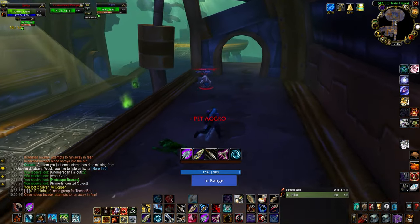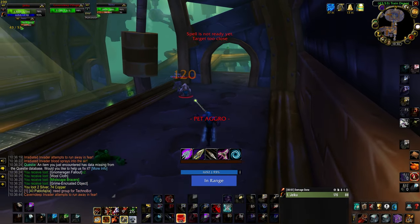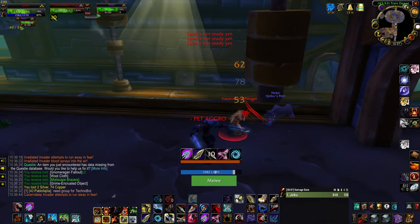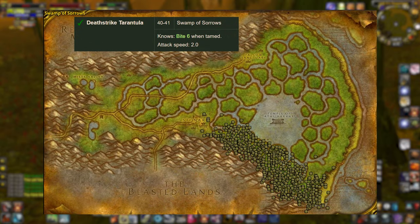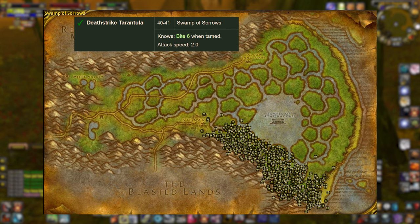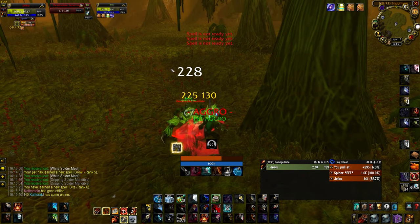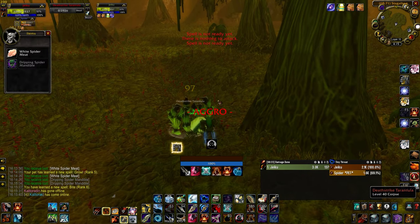You will want to make sure you train both Rank 6 Bite and Rank 6 Claw at level 40, and you can learn both of these abilities by taming two beasts in Swamp of Sorrows. We'll start by heading to the southeast corner of Swamp of Sorrows to locate and tame a level 40 Deathstrike Tarantula. Once you've tamed the pet, fight a few things until you've learned the spell. Bite might take a little bit longer than you expect as it's a longer cast time.